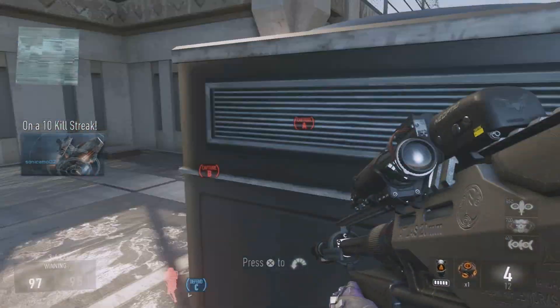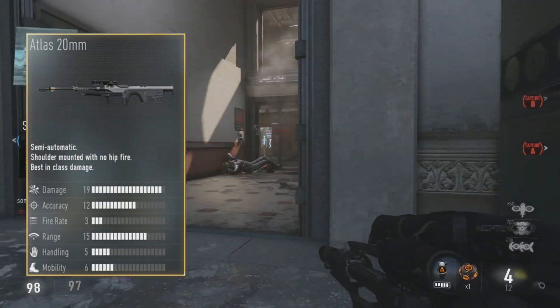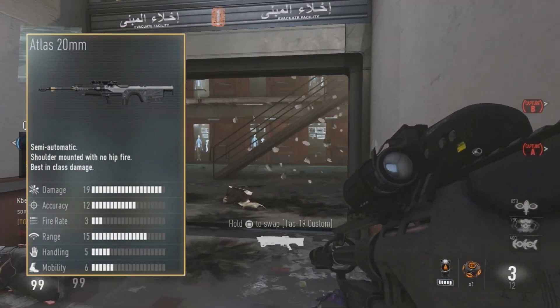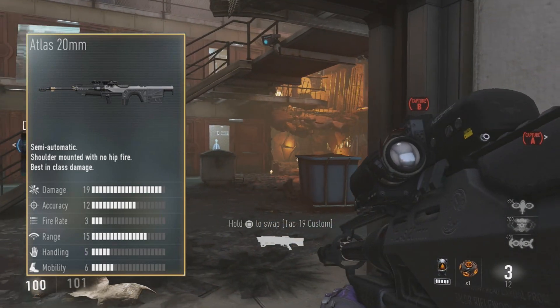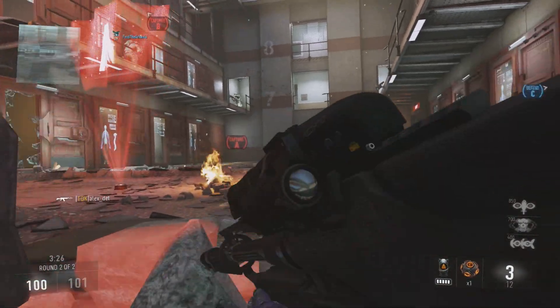Let's start talking about the Atlas 20mm. The in-game stats are: damage is 19, so pretty much all the way up; accuracy is 12; fire rate is 3; range is 15; handling is 5; and mobility is 6. As we know, these numbers really don't mean too much.